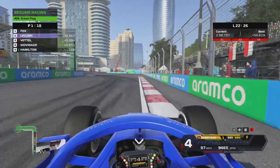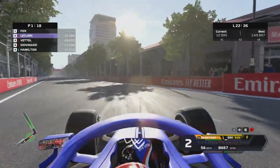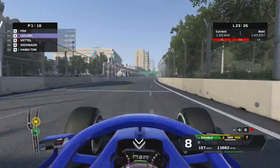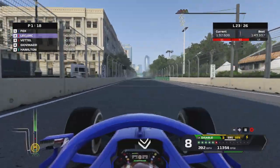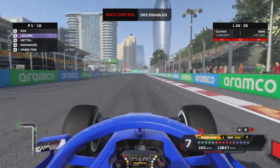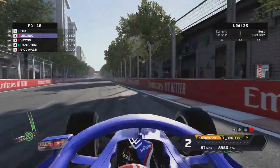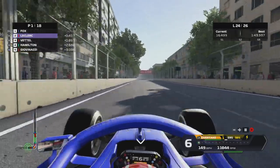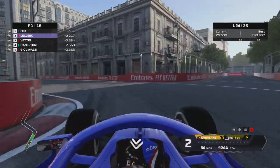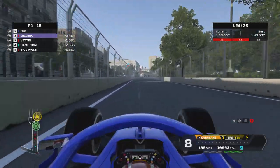On the restart I bolt away, but notice the AIs aren't using ERS — which is how I passed Hamilton so easily. I stop using it unnecessarily. With four laps to go, Leclerc is just three tenths back and Vettel is third, with Giovinazzi up in P4 for Alfa Romeo. Leclerc gets very close to my rear wing on the straight, so I tactically wait to deploy ERS only when we're side by side, to deny him the extra slipstream boost.